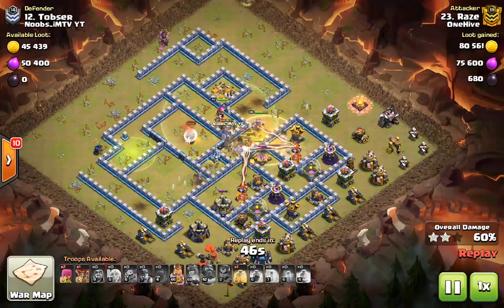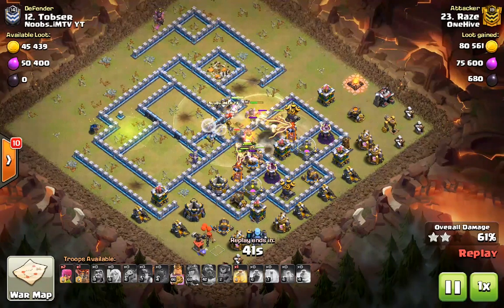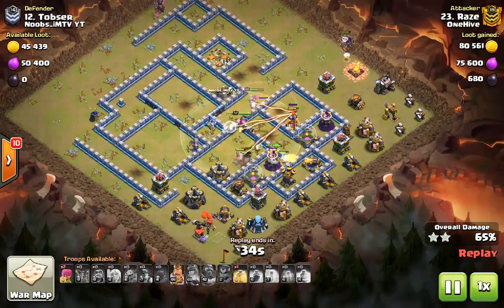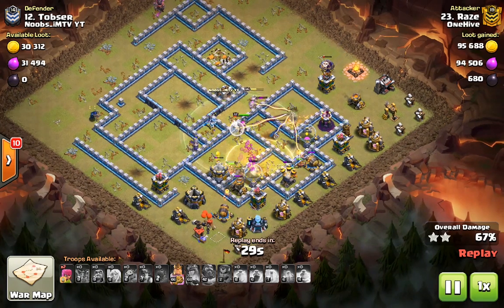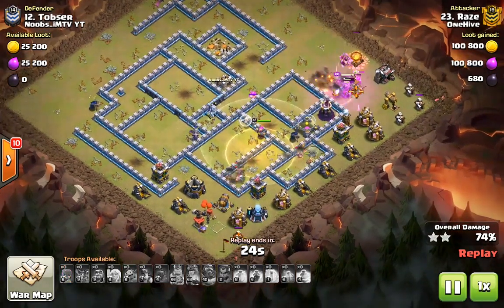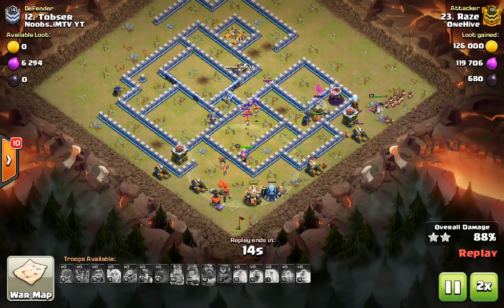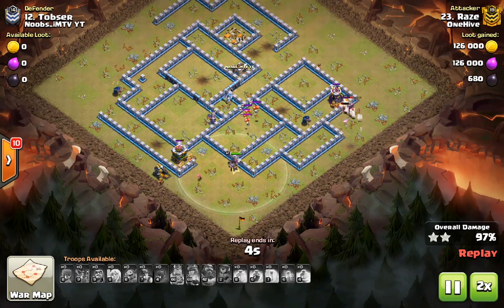At this point the siege barracks is still spawning wizards and now the hogs are coming out, going straight into the middle of the base where all the defenses are. Even with all the damage in the middle, the miners and hogs are spread out just enough so the new defense can't attack all of them. The warden's health aura is helping out all of those troops, and this base is completely crushed without a real time problem — especially because the BK had his ability as well.